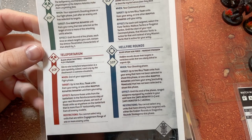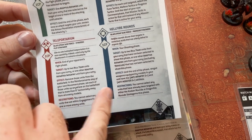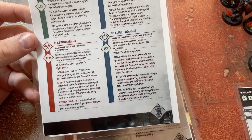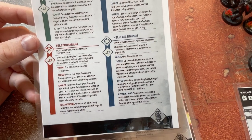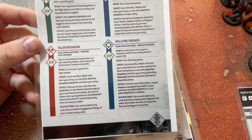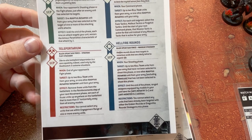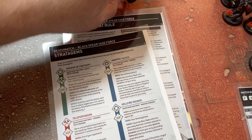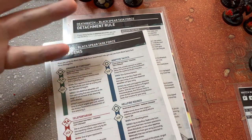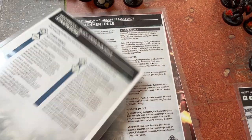You cannot use it on weapons with devastating wounds, because it was triggering on terminators — the assault cannon, strength six, AP minus one, damage two — and just turning it straight into mortal wounds with Oath of Moment rerolling everything. It was 50-something mortal wounds that you could be outputting, because you can take three assault cannons for a terminator unit in Death Watch. So yeah, that one got nerfed, probably rightly so.